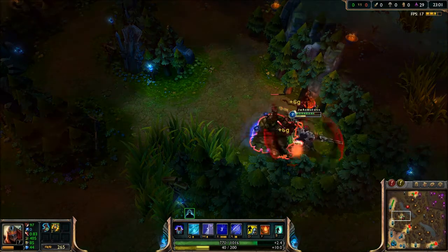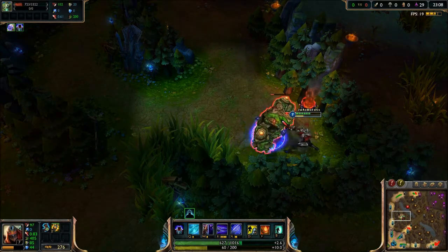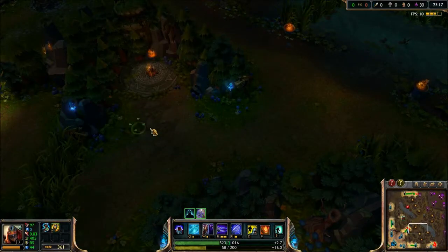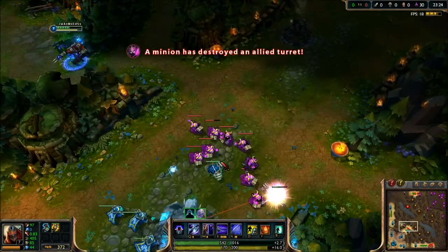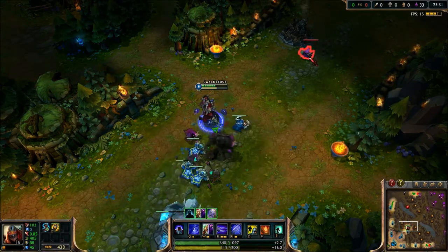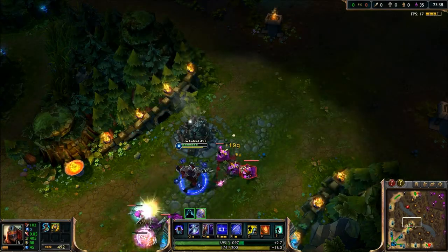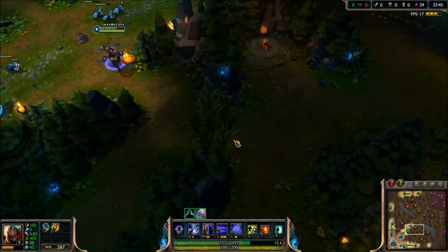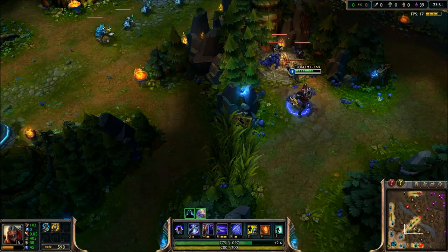That's only true up to a certain point — after that AoE junglers just steamroll through. The Ancient Blue Buff Golem now has 3,200 health, up from around 2,800. They increased its health and damage, but reduced the health and damage of the surrounding small minions around it. They did the same thing with the big wraith — it now does 35 damage and has 750 health, up from around 650.